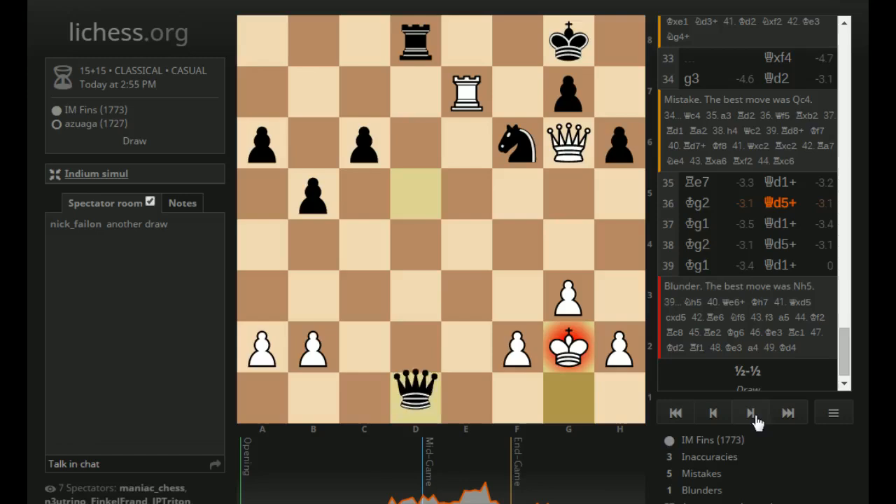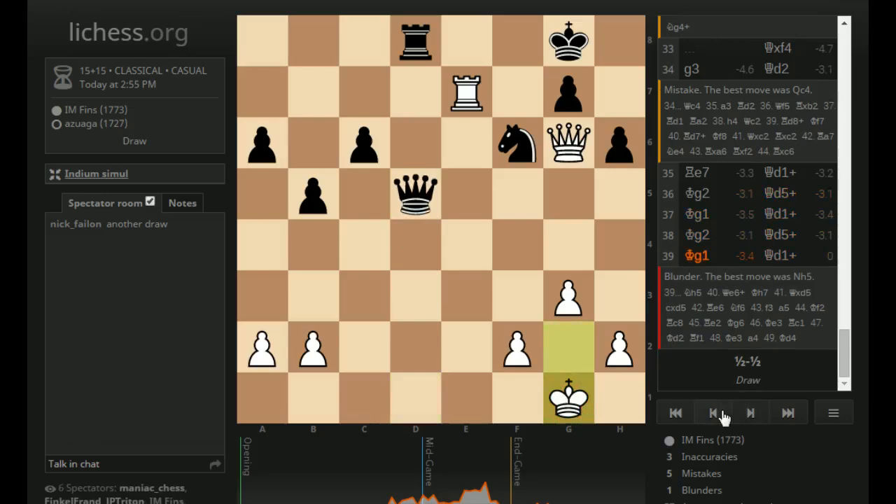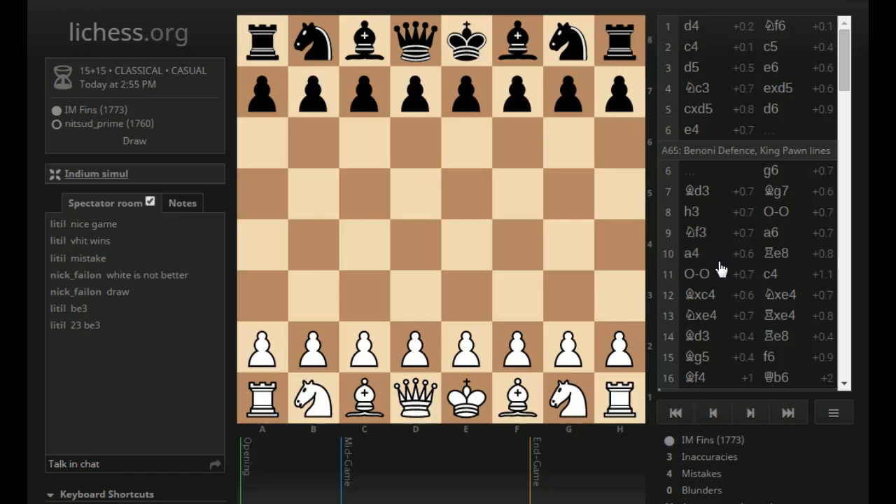Now I should be losing, but somehow, miraculously, I escaped with a draw. I guess he just didn't see that he could play Knight H5 at the end. Like right here, for instance, Knight H5 and he's defending G7 — should be winning for him. So pretty well played game otherwise, just made that visualization error. Let's take a look at the Benoni game, the final one. This was a very interesting game.